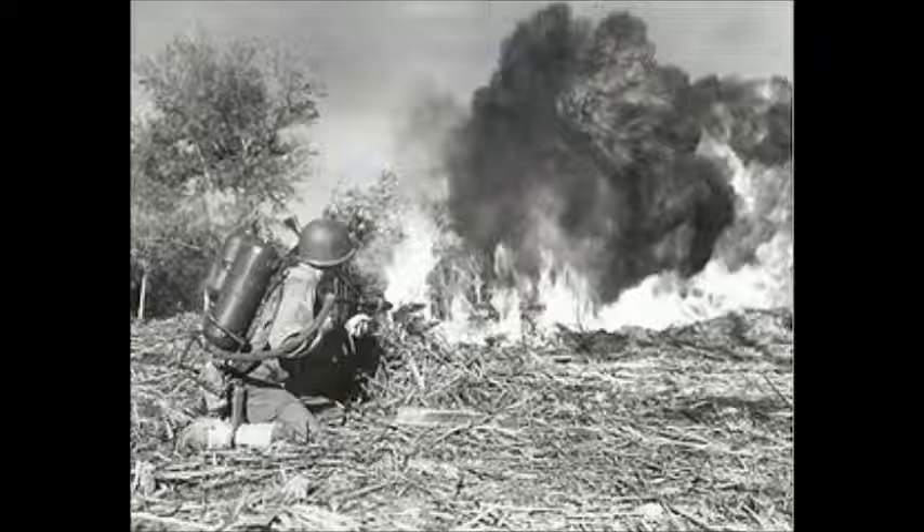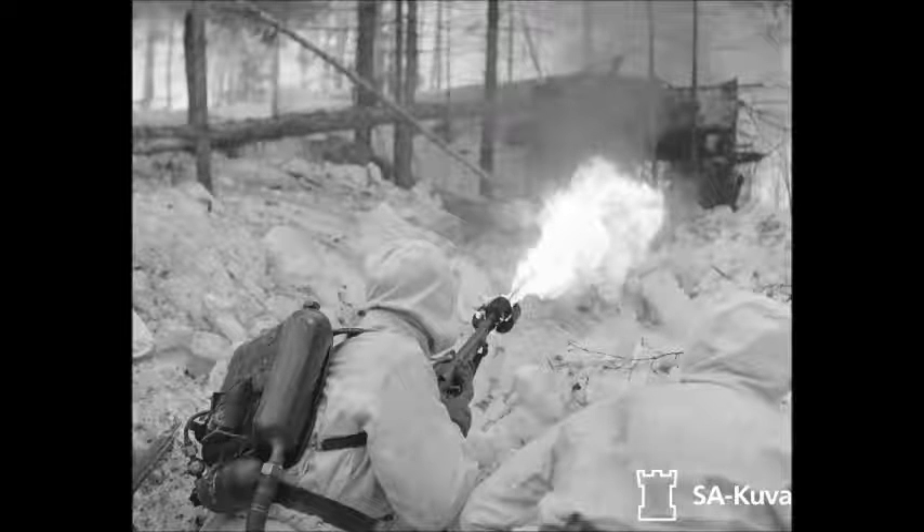If somebody is in a pillbox or a hardened building where you need sixes to kill them and you can't get them out — flame them up. On a half-track rush, you jump out with your squad and light them up with the submachine guns — that's fine. And that's the turn that the guy's getting the flamethrower prepared. Then on the next order dice, you can go ahead and torch them up.